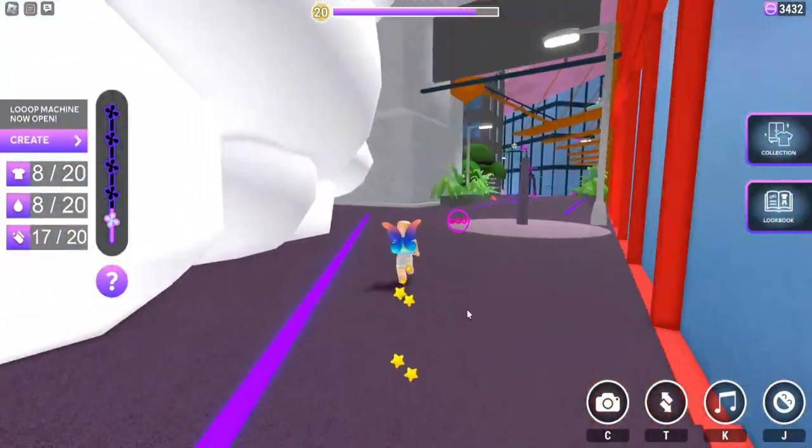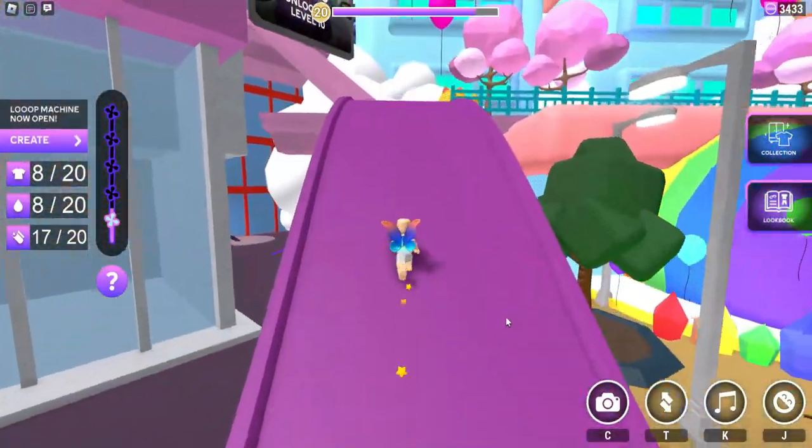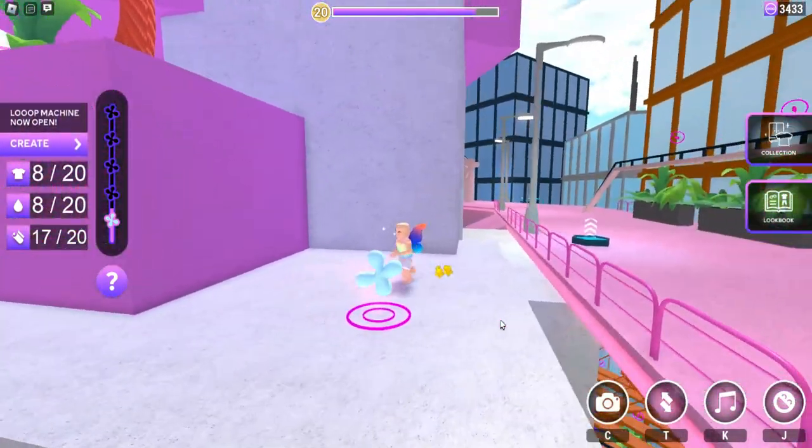Now follow where I go for the next item. Walk up top of this purple slide and up this walkway. Here's the second item, right here.